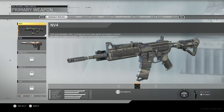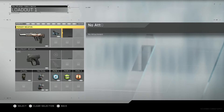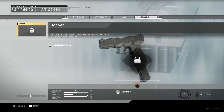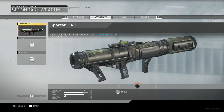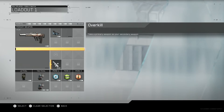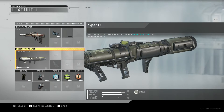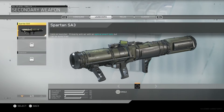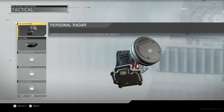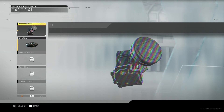Whoa, you already get stuff? Sweet. I need a rocket launcher. Melee, classic. You already have a primary? I'm good. Lethal — exploding drone. Tactical — personal radar. There's a lot of... whoa, that's way too much.